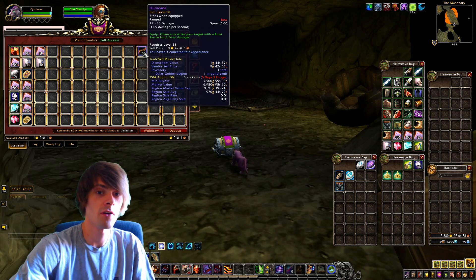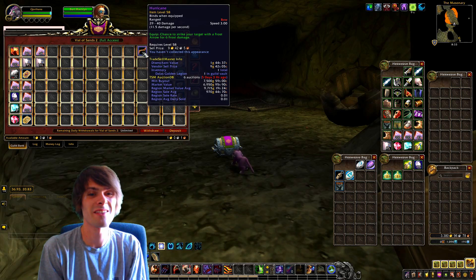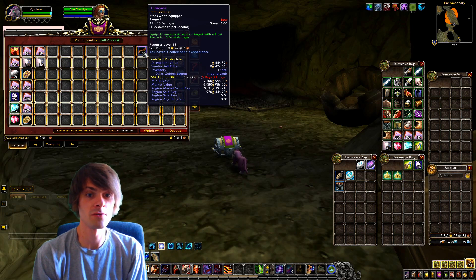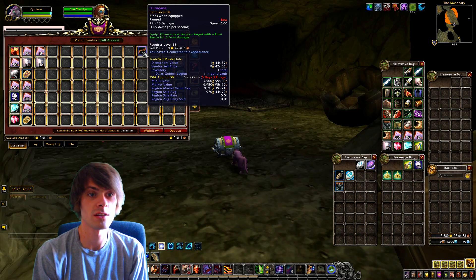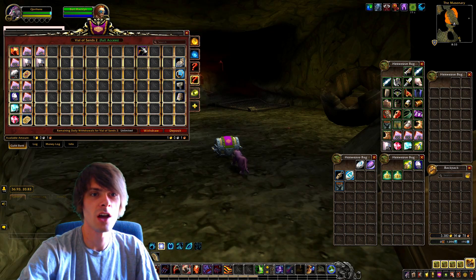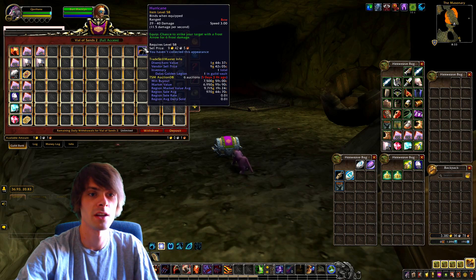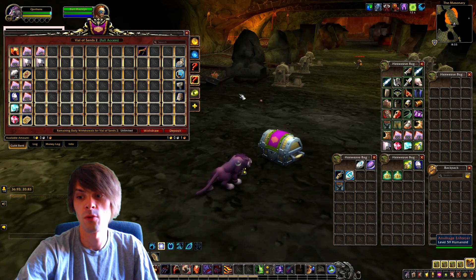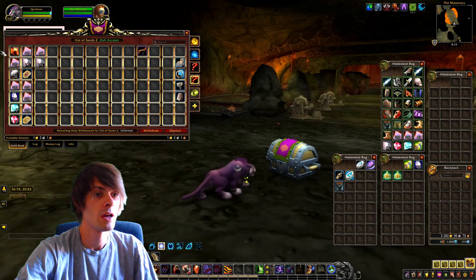We did get a nice little epic from this — that is Hurricane. It has a min buyout of 7,500 gold, a market value of 6,950 gold, or a region market value average of 9,715 gold. It's just a standard level 58 BoE epic that you can pretty much get from most of these dungeons. Hurricane is not tethered to a specific dungeon — you can get it from mobs around about this level.